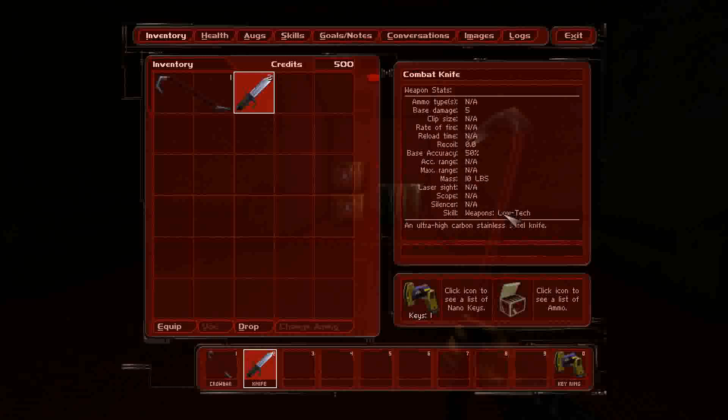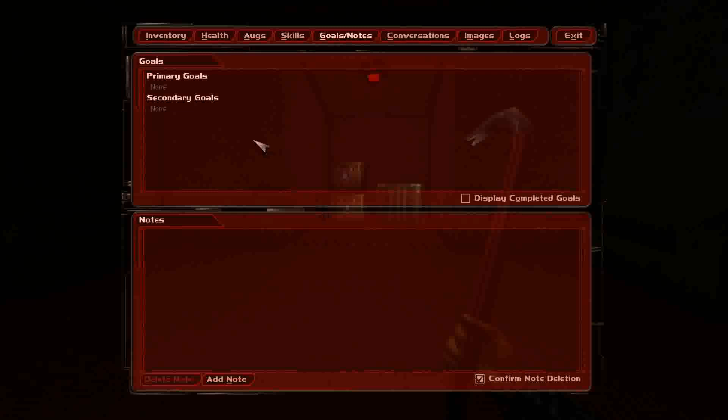A knife does only 5 points of damage, weighs 10 pounds — also a low-tech weapon but only takes one inventory slot. This is pretty much all the stuff we can carry. Ammo and keys don't use inventory slots, but you do have limits on how much of each type of ammo you can carry. F2 shows primary goals — currently no primary goals, no secondary goals, no notes — and of course you can add your own notes.